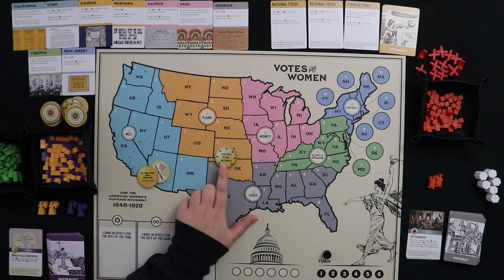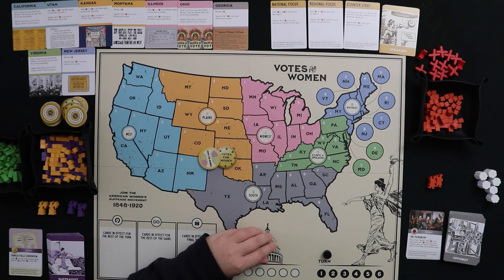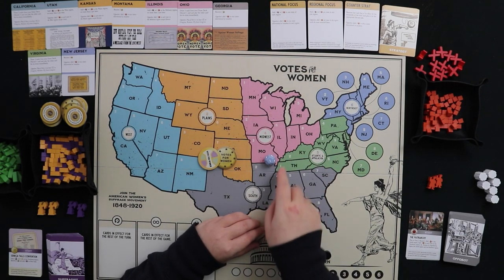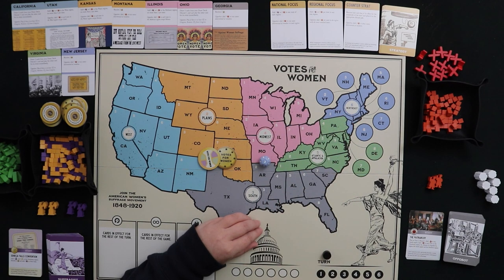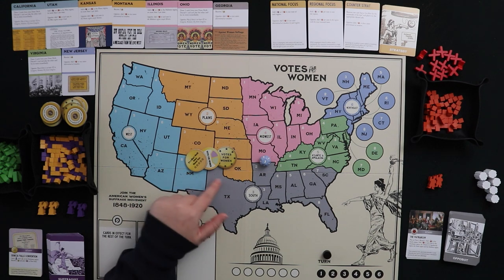If you put up one button, you're probably not going to get the card — the best you can hope for is a tie so nobody gets it. With two buttons you have slightly better odds. With three buttons you maximize your odds of getting the card, but you're spending all your buttons which have many other uses. Betting three buttons is best for winning the card but consider your other needs.